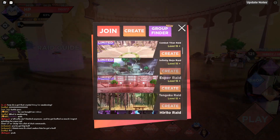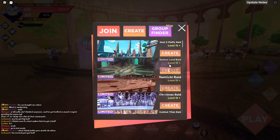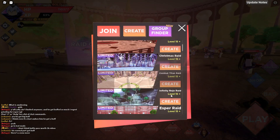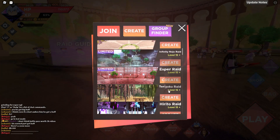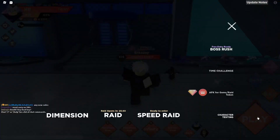I'm going to quickly go into character testing and showcase all the new characters. You've got Gear 5, Leafy Demon Lord, Rimuru, Yurichi, Christmas — death from Christmas, that makes sense — Combat Titan, Gojo, and Esper. I'm going to be showing and testing all of these right now.